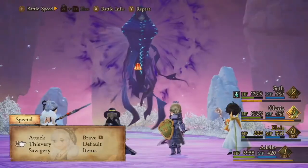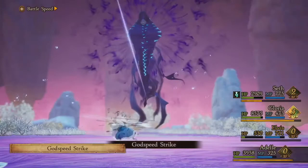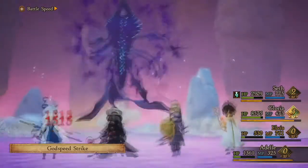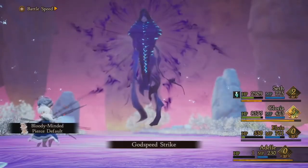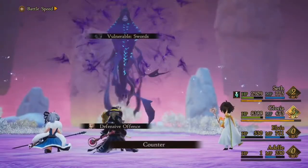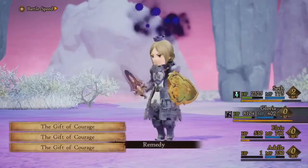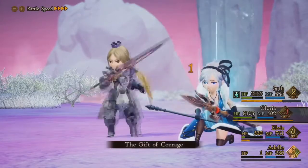I have Comeback Kid, which is another way to cure status ailments on Adele, so she'll be able to come out of that just fine. If you don't have that, you can also use the Item Remedy, which you can just buy at any shop — just a regular item. I would highly suggest stocking up on that personally. And as you can see here, my people are at low health but still able to protect the team. Calamity Calls isn't too damaging, but that is the ability that inflicts Contagion.